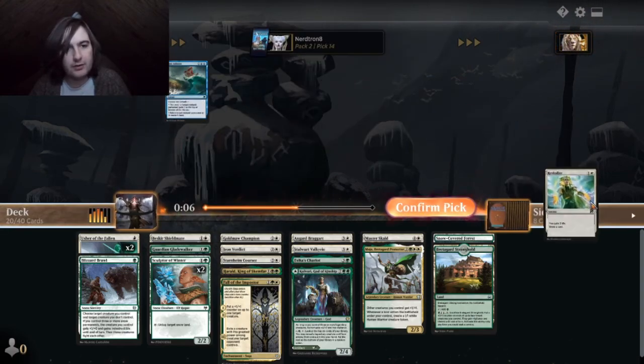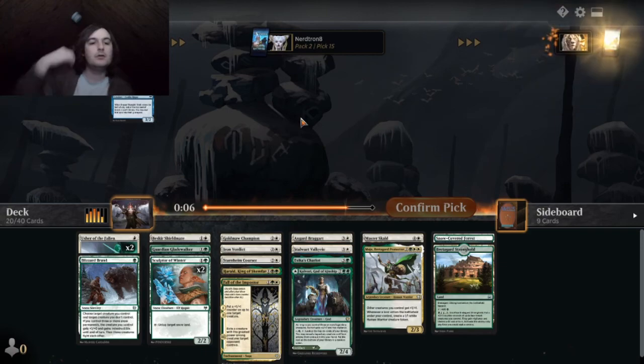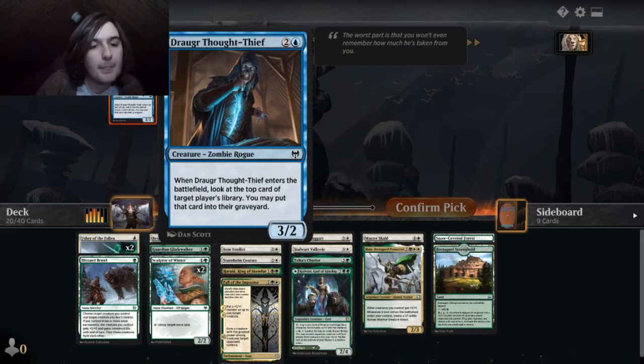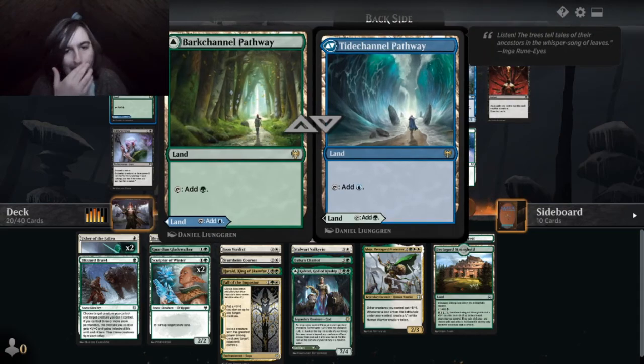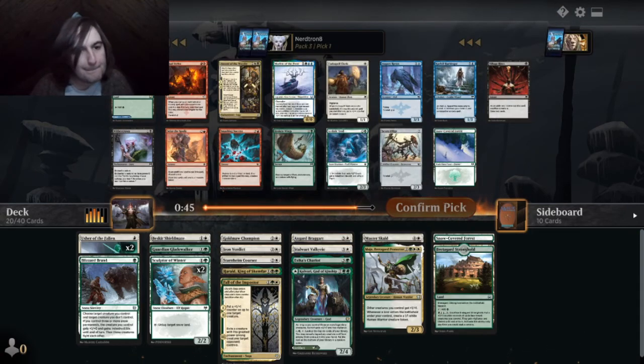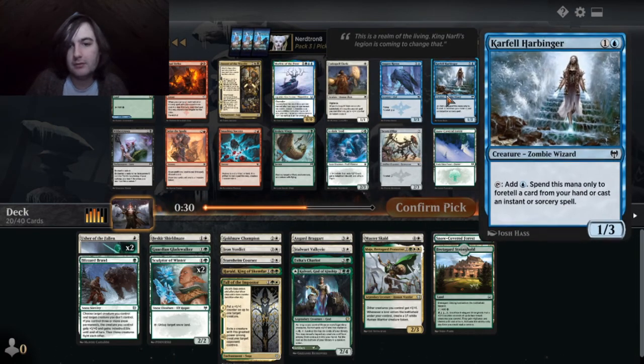These are some easy picks. I mean, rare land, right? Moriette of the Frost — Changeling. Copy of permanent you control and it's legendary and snow and just other type. If the creature enters with two additional plus one, plus one counters on it and has Changeling. Meh.